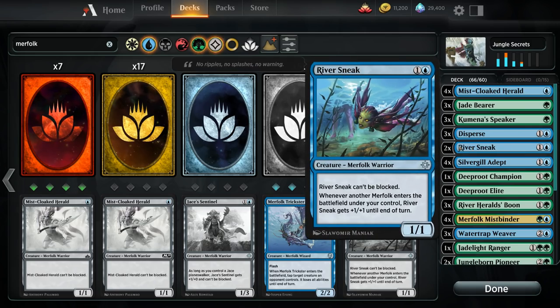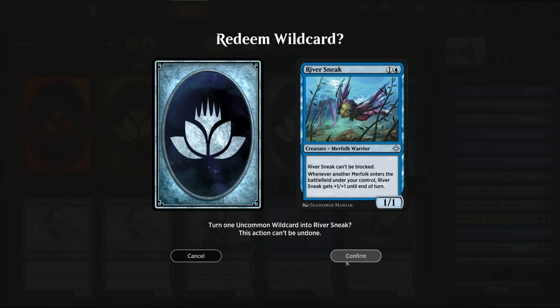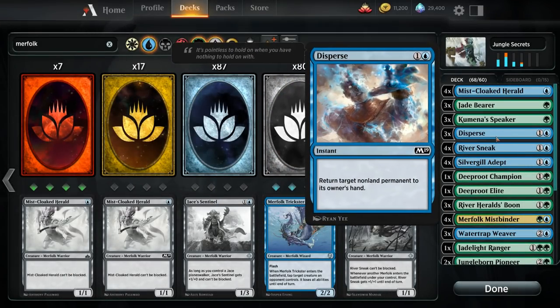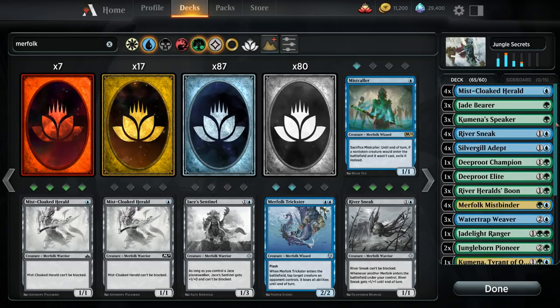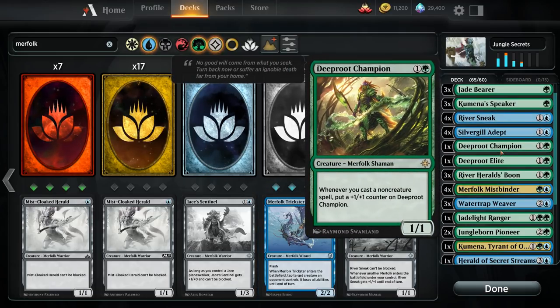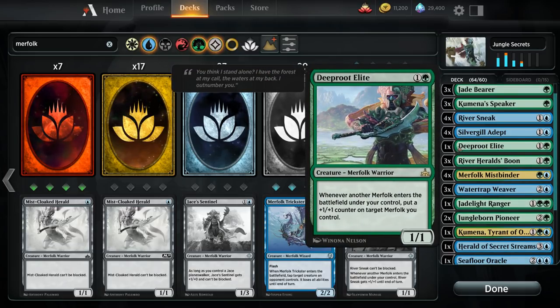Another card I like is River Sneak, adding to the evasive build of the deck. In the meantime, we'd also be cutting some cards. The Disperses, while nice interaction, can go — especially once we add Merfolk Trickster. Deeproot Champion, while a rare, isn't the most synergistic Merfolk since we're not playing a lot of non-creature spells. Deeproot Elite is one of the more powerful cards we want to upgrade as soon as possible, so I want to add more copies.